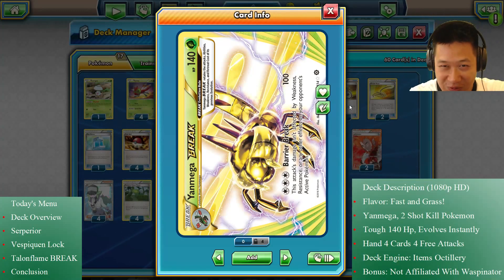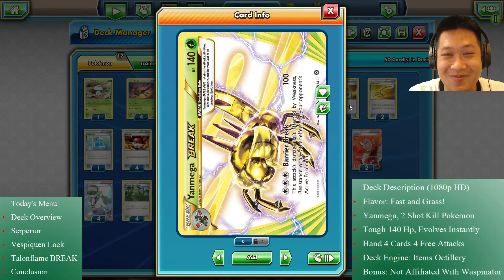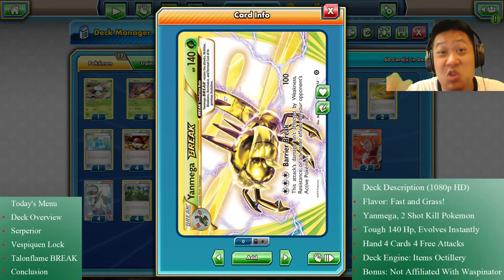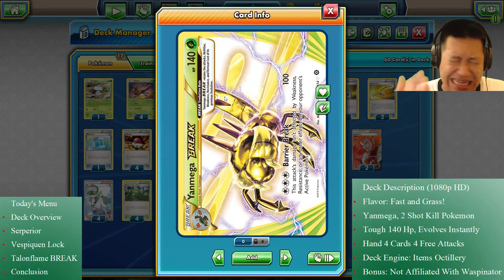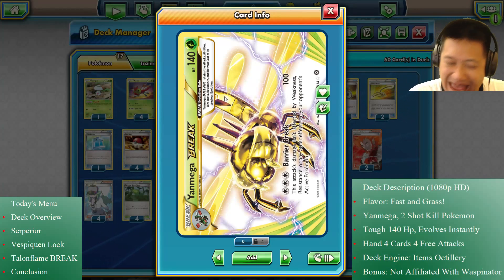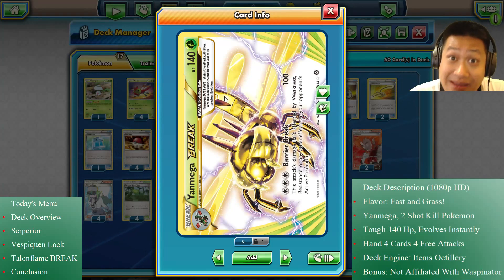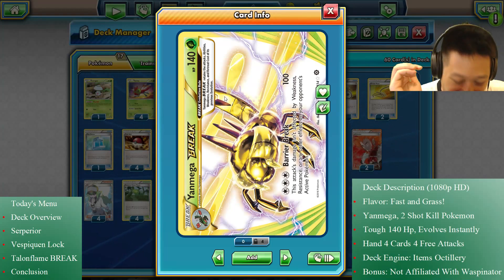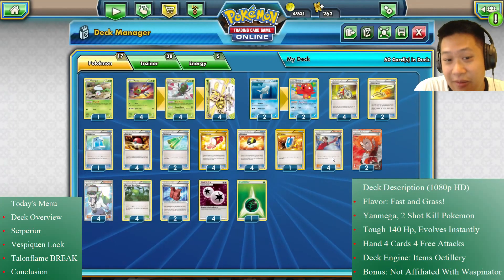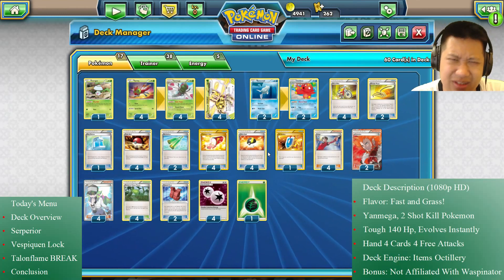Welcome back to my kitchen! On today's menu, instead of roasted dragonflies, I have a Yanmega BREAK deck — one of the hottest and most powerful cards for this expansion. It has great stats, great damage, two-shot potential, and it takes no energies to attack, making it one of the fastest cards in the game. I'll explain how this deck works and you'll see it in three awesome matches.